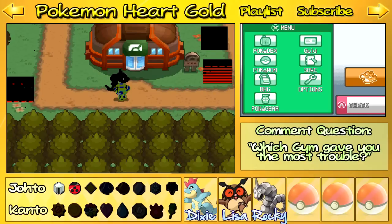Anyways, thank you guys for watching this episode of Pokemon Heart Gold. In the next episode, we're going to go to Ilex Forest and then make our way to the Flame Badge. See you guys next time for more Pokemon Heart Gold.